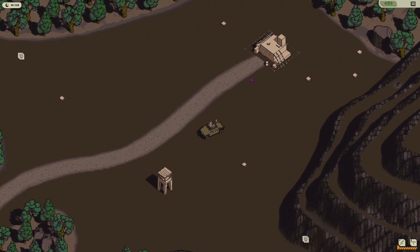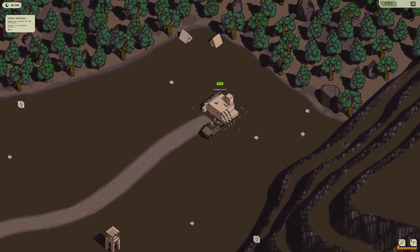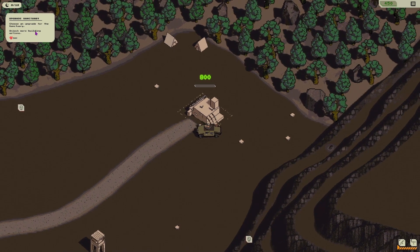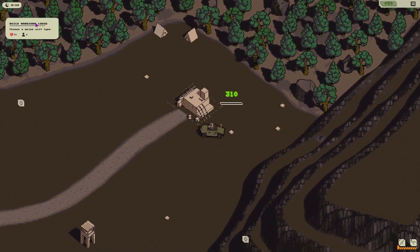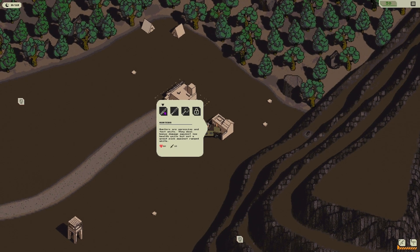There are two enemies there and two over there. I need something on my base to protect it more. Let's upgrade turrets — 400 for that, yeah let's build that. Eight health, ten attack versus five attack — let's get the hunters.